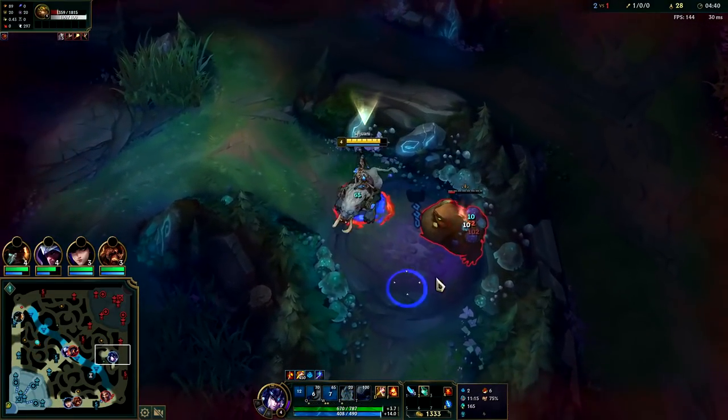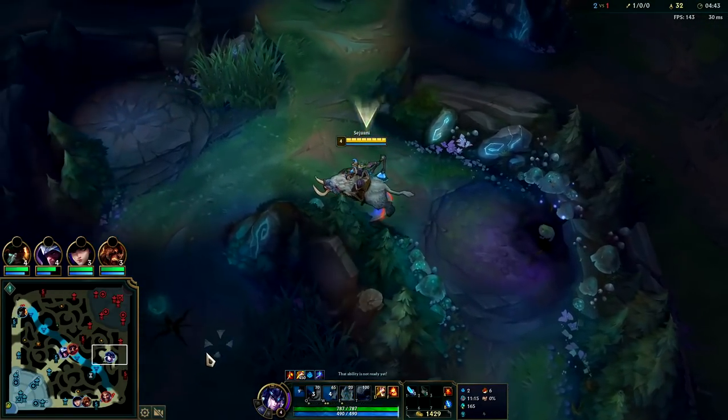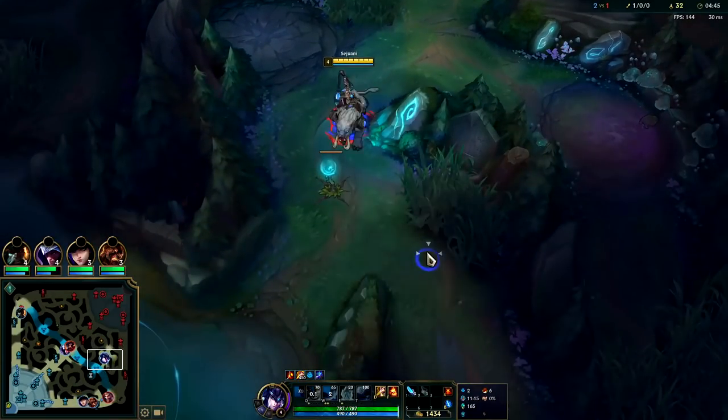She knows I went for bot side scuttle so she was paying attention when I fought her. I didn't have blue buff so she would have known I hadn't taken it yet — I think that's what's going on right now.